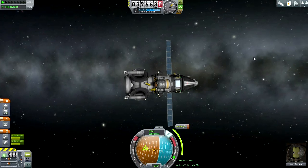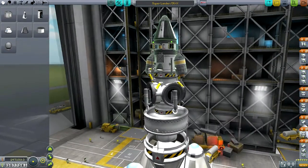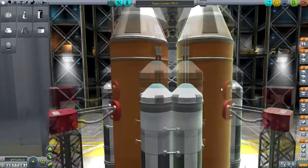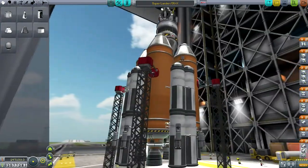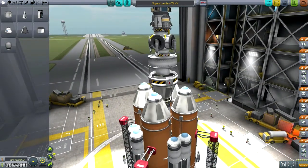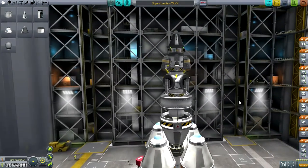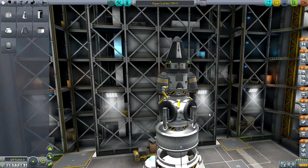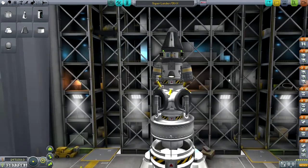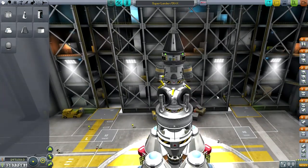Now let's turn to the VAB and launch the mission to Duna. Just in case you missed it in the previous episode — it is a triple lander: the launch stage lands itself with four Skippers and one LV-T45 in the center, then there's the main lander with two sets of landing struts. The plan is to land on Duna and also land on Ike. Some stages will be dumped, so it's not a perfectly reusable system, but it's better than some alternatives.